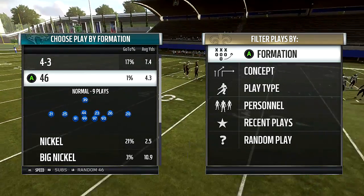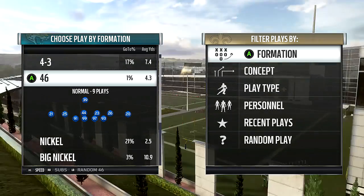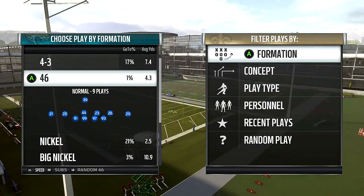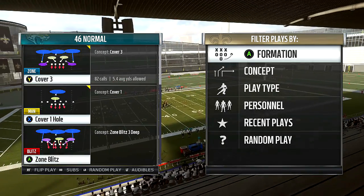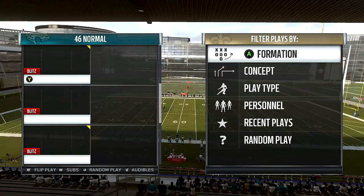You can pretty much stop the run with the 4-6 and you have good coverage because these guys are faster. Some of the defenses that are popular are the cover three defense, cover one hole. The rush outside is pretty good, and cover three match.